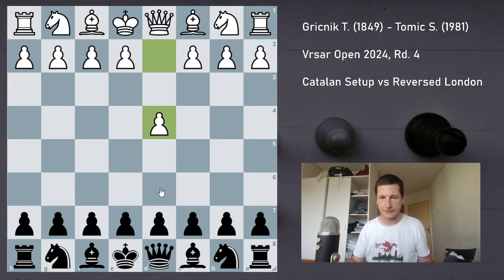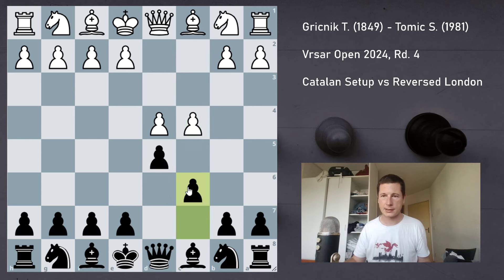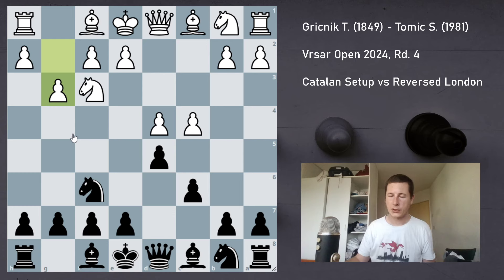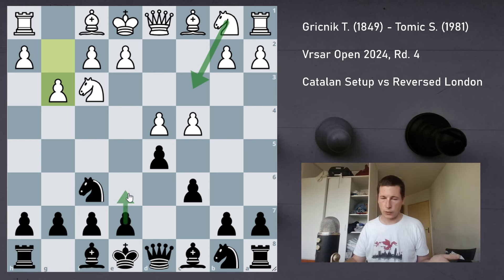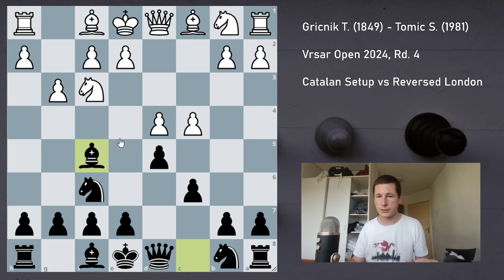My opponent started d4, d5, c4, c6, Nf3, Nf6, and in this position he played g3. In this particular move order, going for a Catalan setup, I still have not played e6. What white should do instead of g3 is play Nc3 on move 4, which forces e6 if black wishes to play the Semi-Slav, and then play g3 — and then my bishop cannot get outside of the pawn chain. So now I can get a greatly improved version of what I'd like to play with Bf5, and I have no strategic issues.